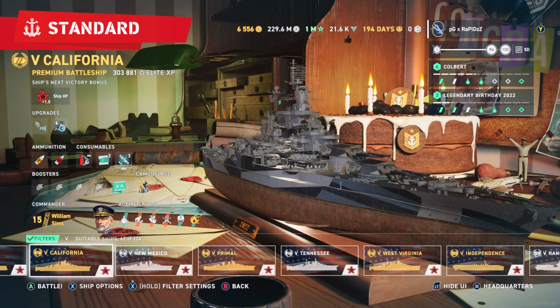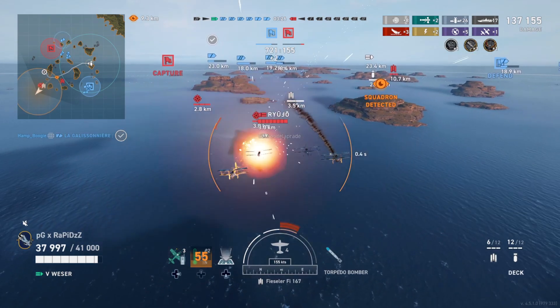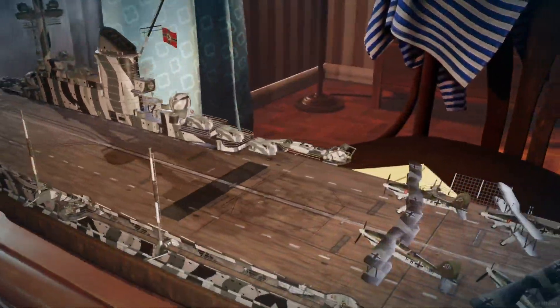Your only threats are, of course, Kali, Doria, and fighter planes — that's about it. Everything else is just food.